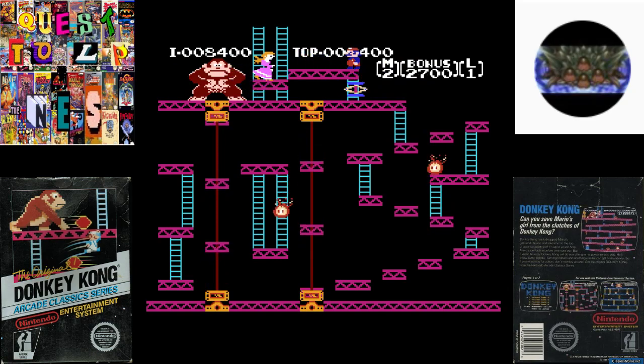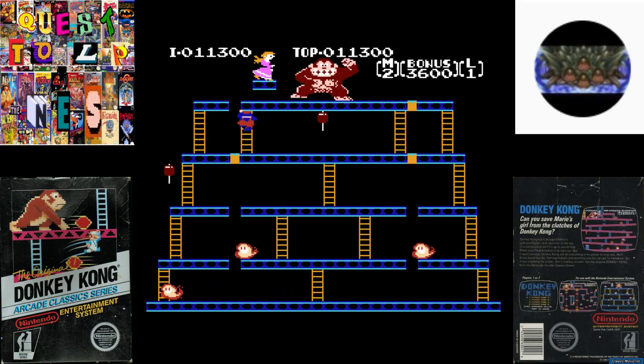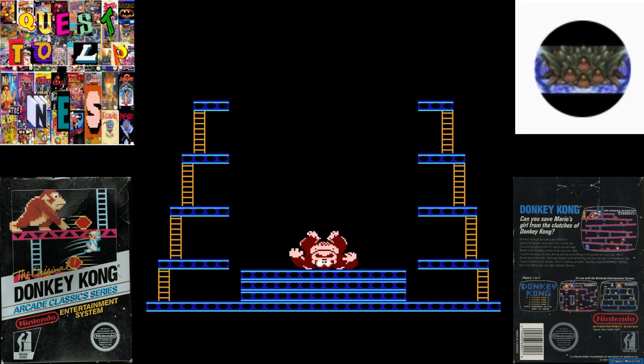And there we go. Watch out for that jack Donkey Kong's throwing. This is the third and final stage. We got to run across these little girders and run over the rivets. Go grab her purse again. And once we knock all the rivets out, we get to watch Donkey Kong fall. How fun.